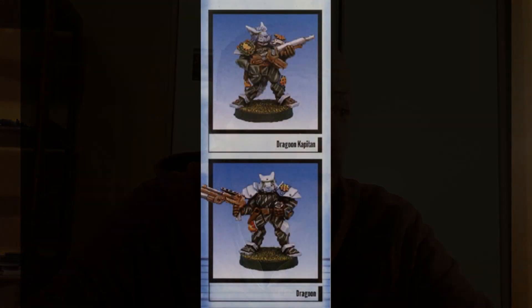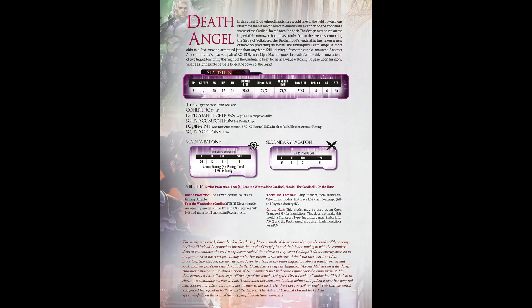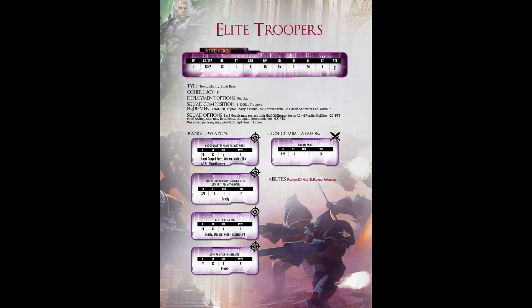We also have new characters. I don't want to go through all of them so as not to spoil the read, but we have characters for pretty much all factions. These are characters that unfortunately won't be fully released with miniatures, but we can always proxy — the important thing is that we have their stats and special abilities. For Bauhaus, we have the Bauhaus Dragoons and the Saurian Riders — a really, really anticipated unit. For the Brotherhood, we have characters such as the Death Angel and the Elite Troopers.